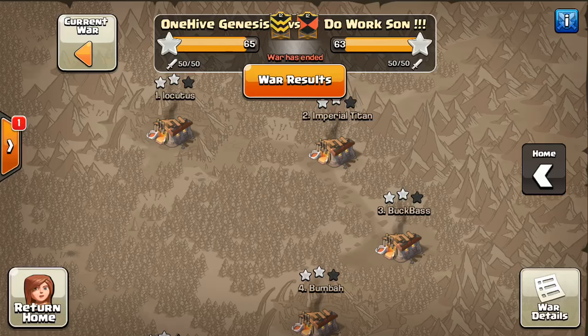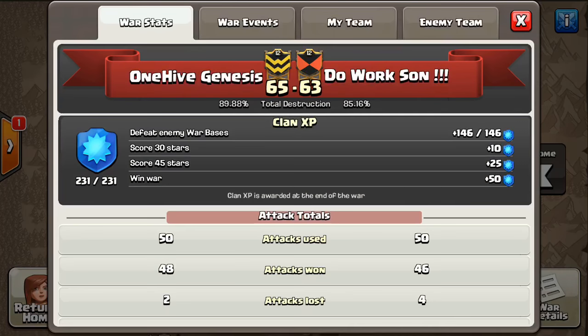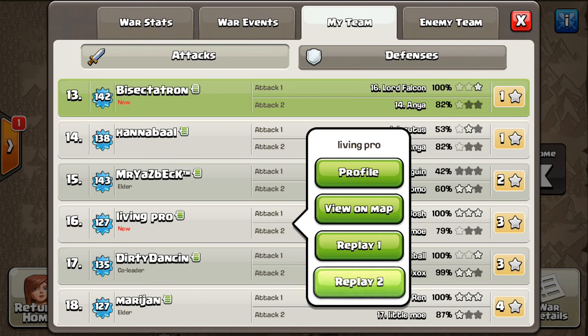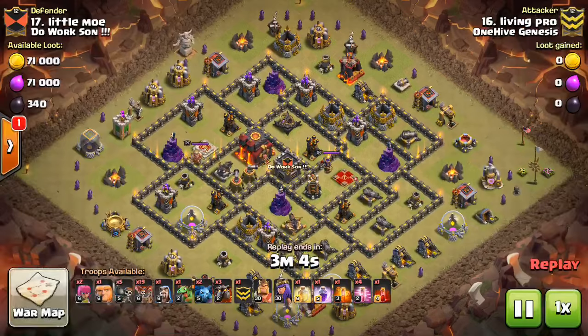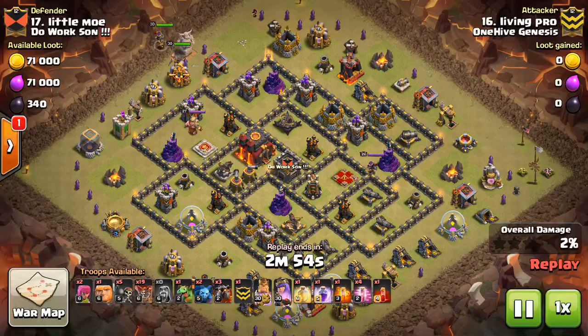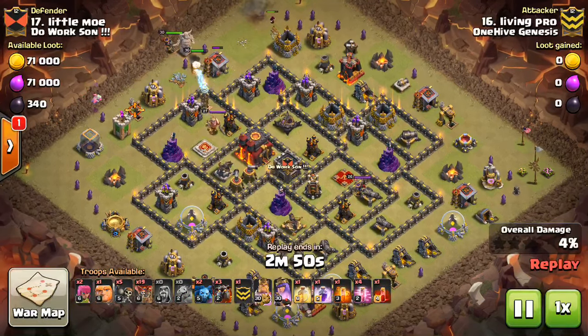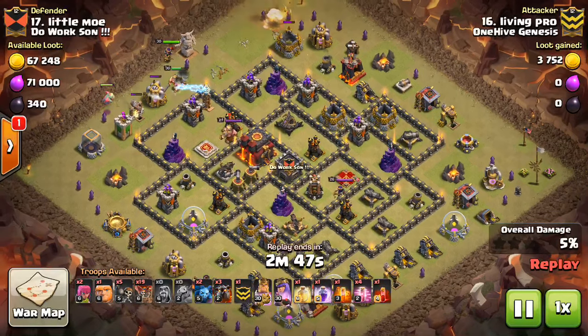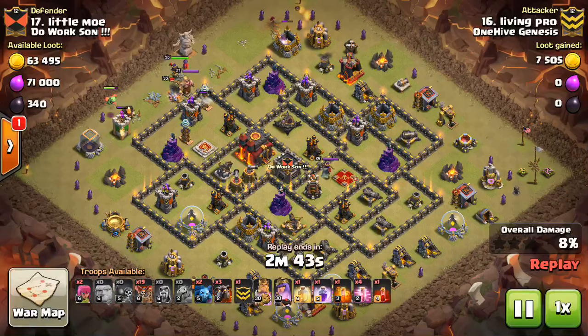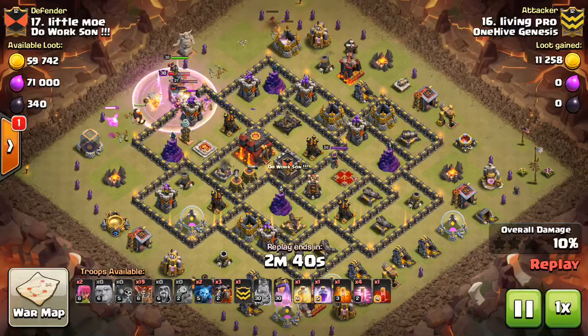Let's move on to some Town Hall 9 action, starting with 16 versus 17. A disclaimer: this opponent clan had a lot of Town Hall 9.5s and not a lot of good Town Hall 9 bases. We're going to look at one 9.5 — which is pretty much a max Town Hall 9 with a few new defenses making it slightly harder — and then a lower level example of what their actual Town Hall 9s looked like.